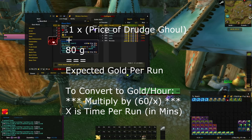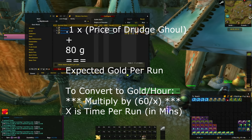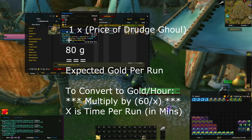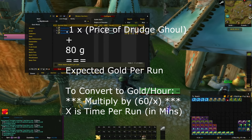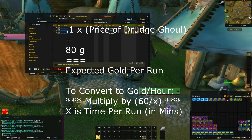The math with the lockout method is much simpler since we only have to worry about one drop. Express the 10% Drudge Ghoul drop rate on a per-run basis as 0.1 times the price of the Drudge Ghoul. Since the Lich King drops about 35 raw gold and about 45 gold worth of items on 10-man normal, we add 80 gold to this for the expected gold per run. To convert to gold per hour, multiply by 60 over x, where x is the number of minutes per run. Keep in mind you need one full clear per week for the lockout — though if you run many alts this becomes negligible and you can pretty much ignore it.